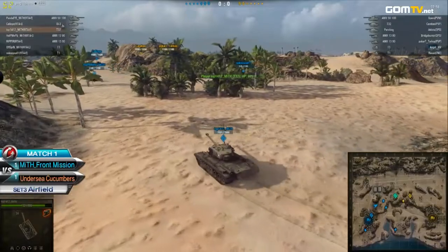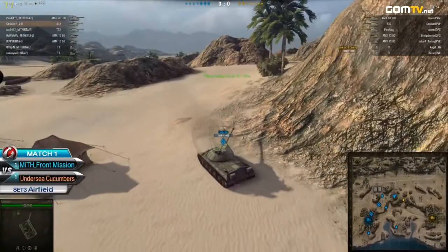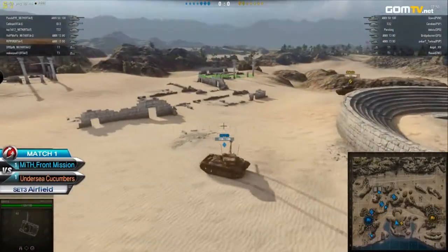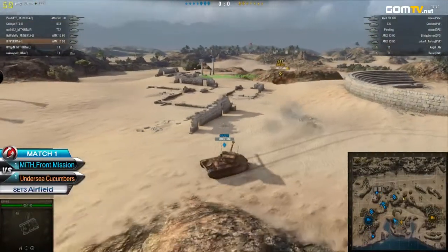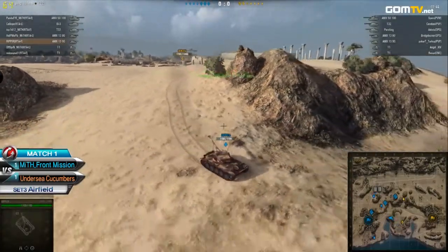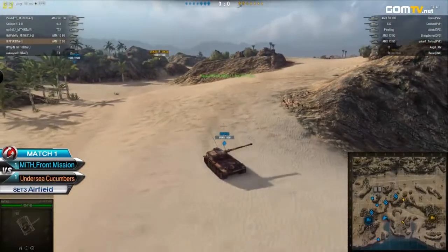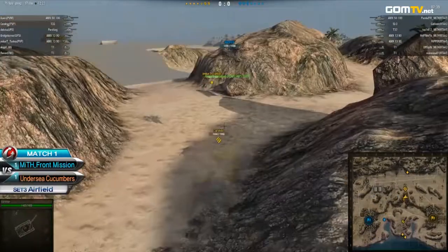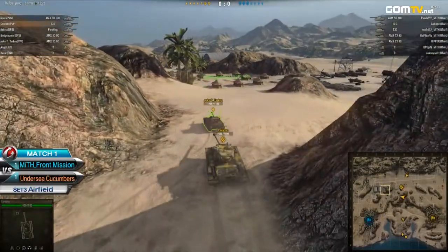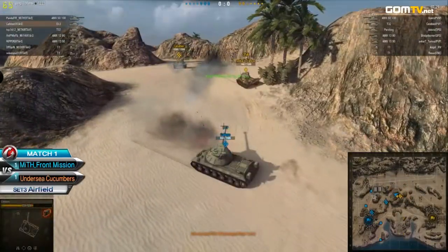Definitely the Undersea Cucumbers have more tanks down there to the southern part of the map, which might be problematic. Remember last time we saw that happen — if you leave the northern pass completely unprotected, eventually you will get surrounded. That's the main concern here for the cucumbers. We saw that surrounding maneuver go all around the northern pass, giving excellent cover through those rocks, and then whoever's in the water is just doomed.